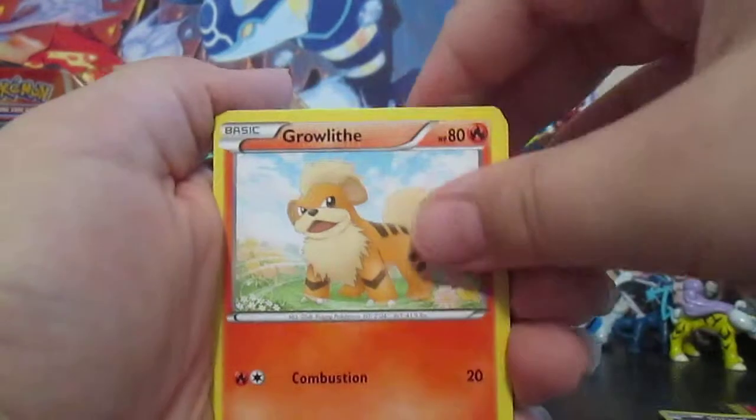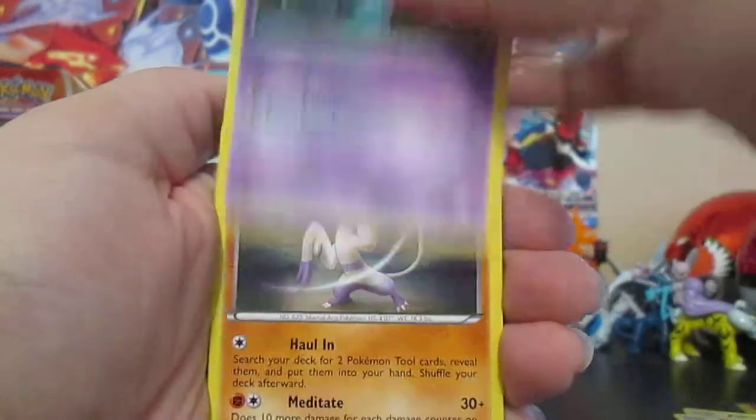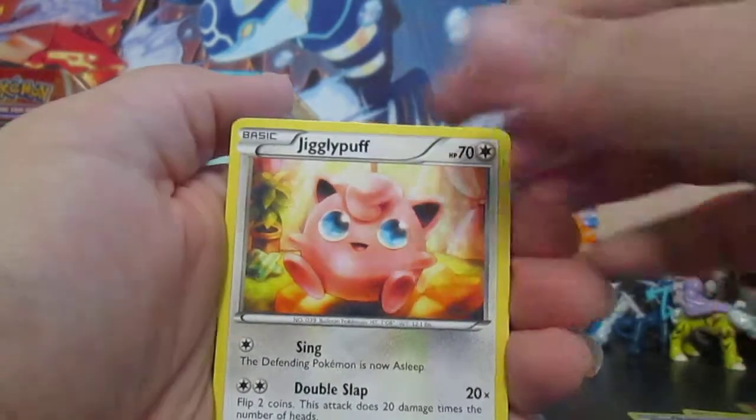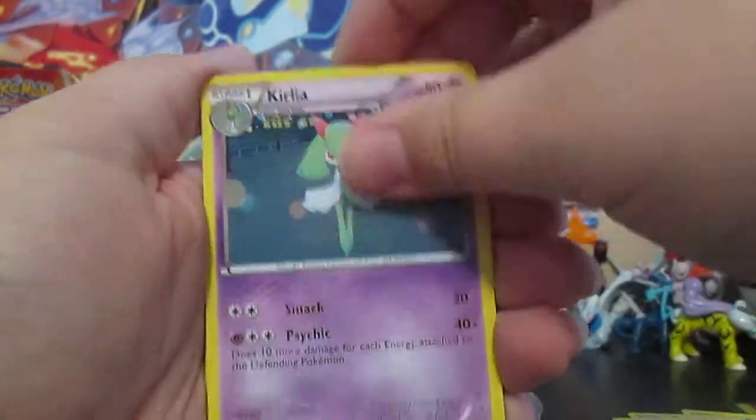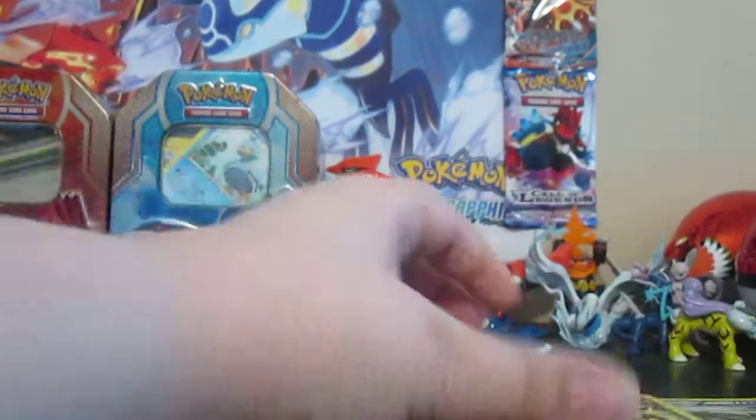Sneasel, Growlithe, Mienfoo, Darumaka, Routes, Mienshao, Jigglypuff, Cleffa, a Reverse Holo Heavy Ball, and a Weavile Rare. Very nice.